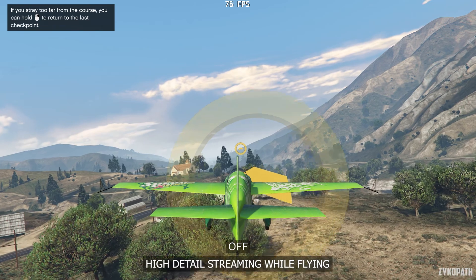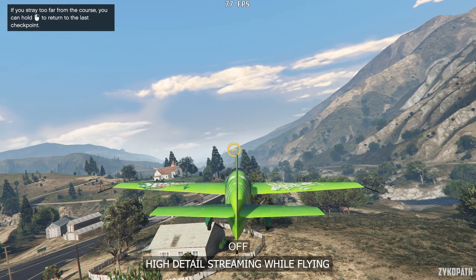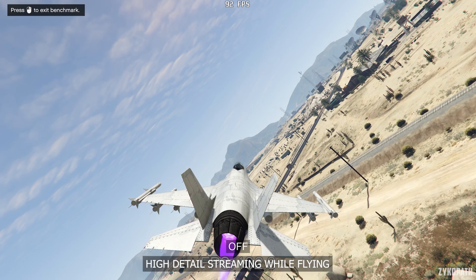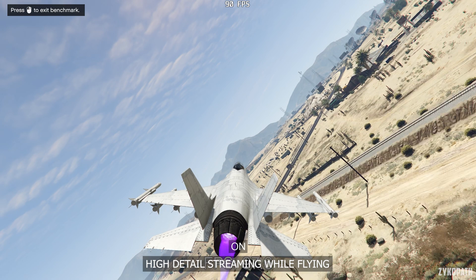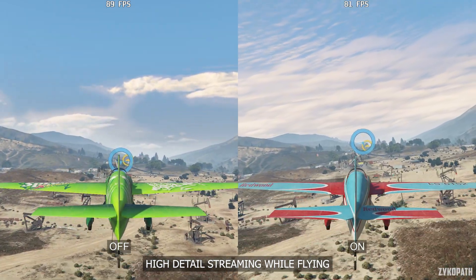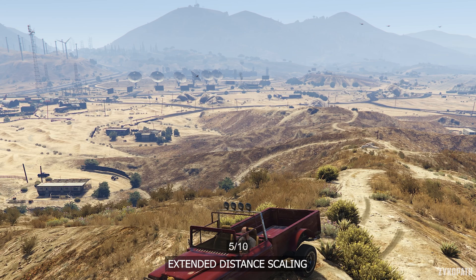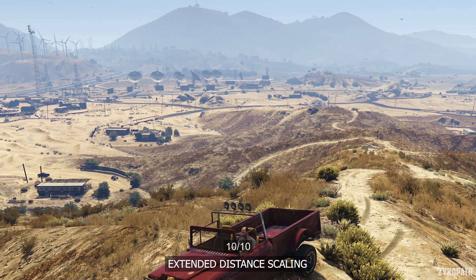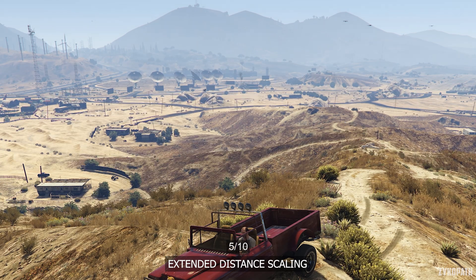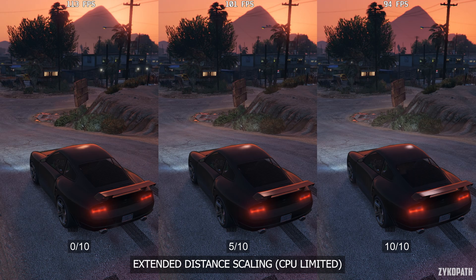The high detail streaming while flying setting controls the level of detail or quality of certain objects when flying. Even though when you're flying you won't really focus on these objects, the difference is very noticeable. Performance-wise it depends on the scene, but when it does affect frame rates, it is only by a little bit. So keep it turned on. The extended distance scaling setting further increases the level of detail of objects at a distance and increases foliage draw distance as well. The improvements are very noticeable. However, the performance impact is very large on both the GPU and CPU. Only increase this option if you have lots of performance to spare.